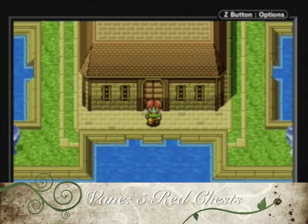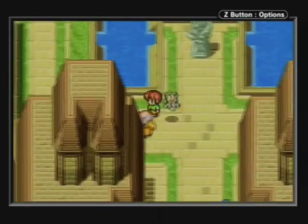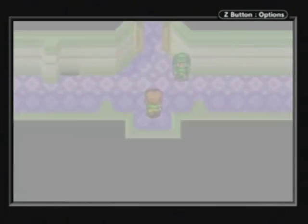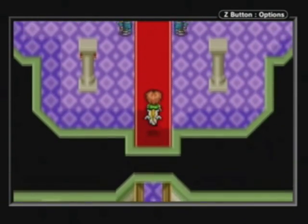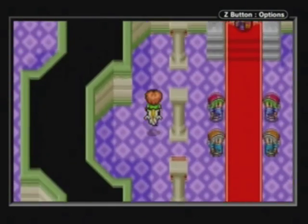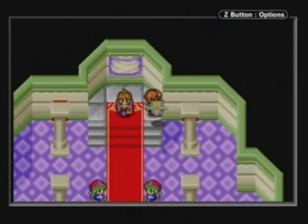Vane! There are a total of five red chests that we can get here — technically four chests, and I'll explain that a little later. The majority of them can be found in the magic guild, so we'll head there first. In fact, three of them are in the same room — the Great Hall. Mental Drop again, heals all MP. 7,000 silver, so a nice load there.